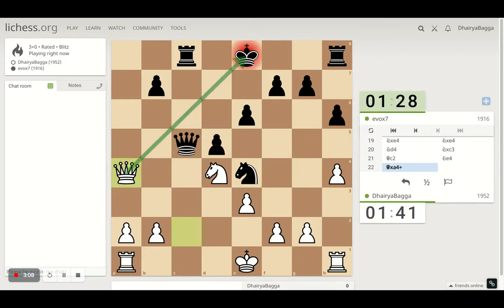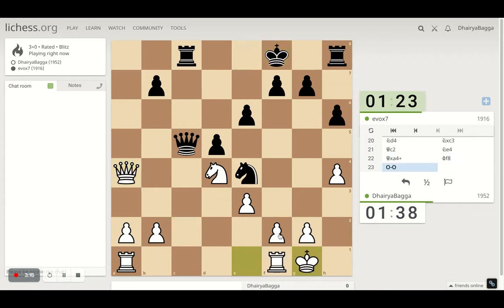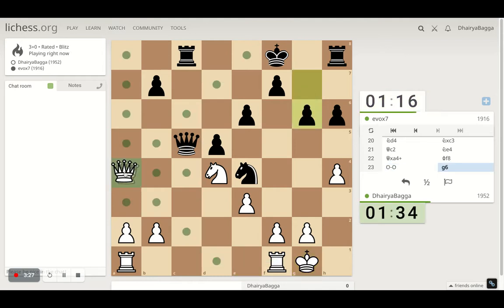Wherever the knight goes I can exchange, or let me just take a pawn first — greedy approach. My opponent took my pawn so I had to take it back. Now I can castle, probably put my king to safety, get the rook lined up — two rooks for a queen. It's kind of a good trade given the situation I'm in.